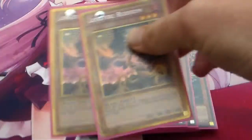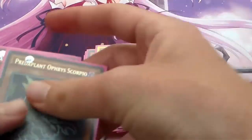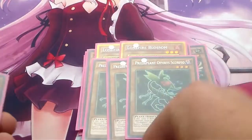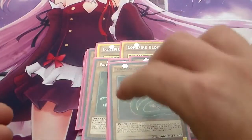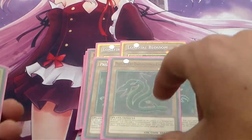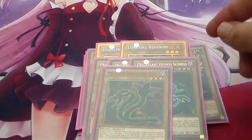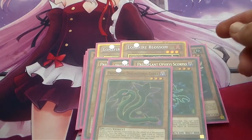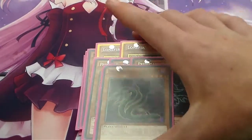Next we're running the Plant Engine, which is double Lonefire Blossom, triple Predator Plant Scorpio, and one Predator Plant Cobra. I like this ratio a lot — you're basically playing 5 Scorpios to 1 Cobra. If you draw a Cobra, then you're really unlucky.